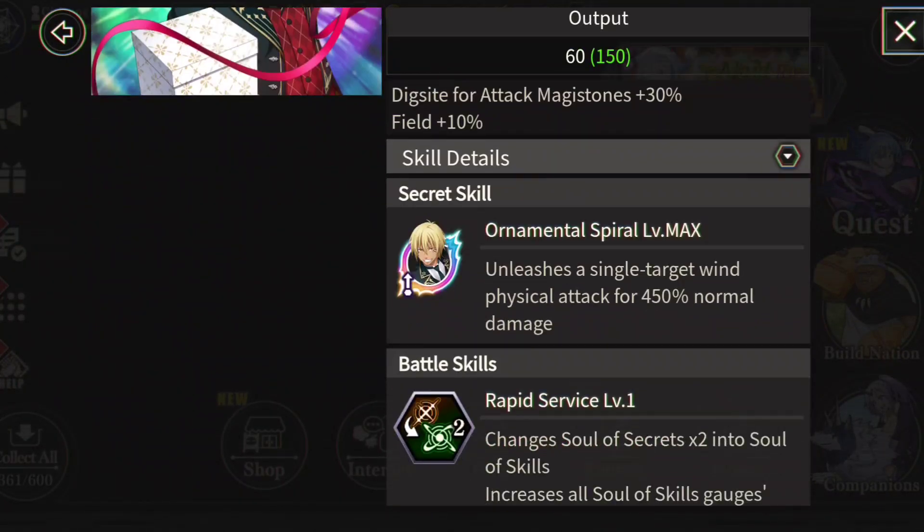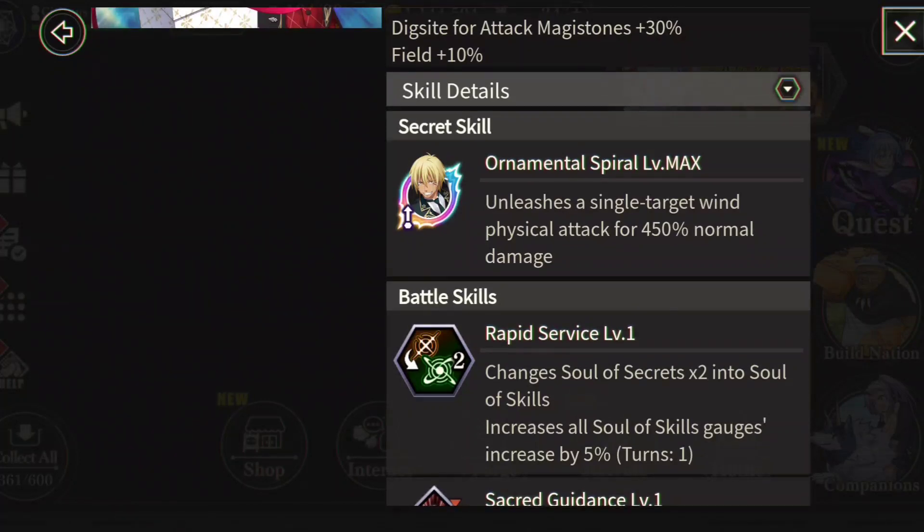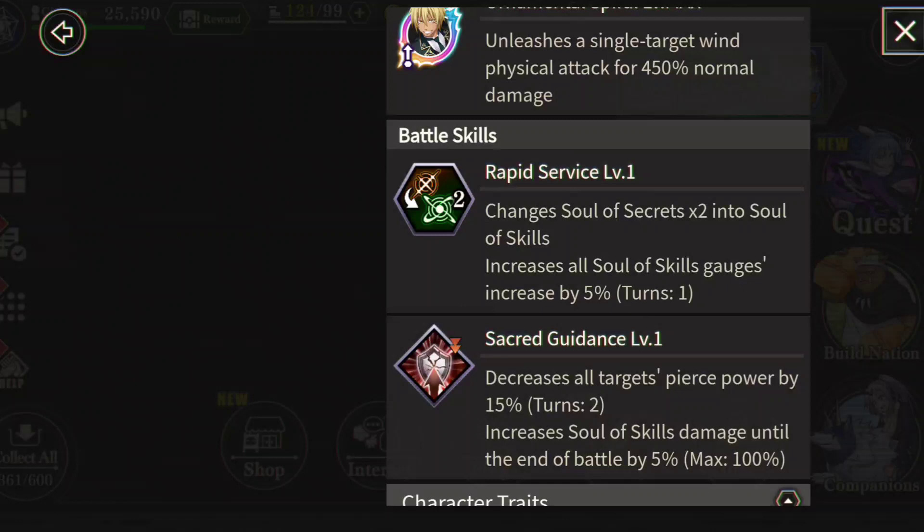His wind ult changes solo secrets into solo skills and increases all solo skills gauge by five percent. That's going to be really good for a Caribidus team, which is where you use most wind units — because as funny as it is, Caribidus is the best leader for a wind team.